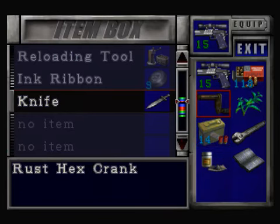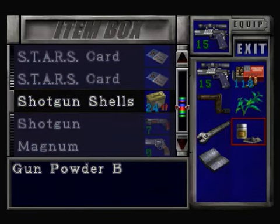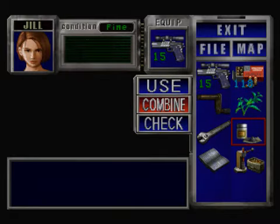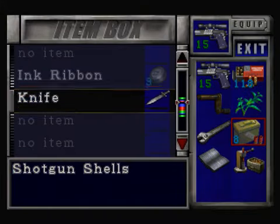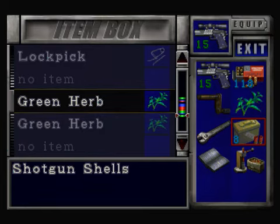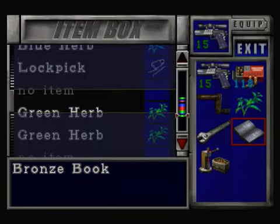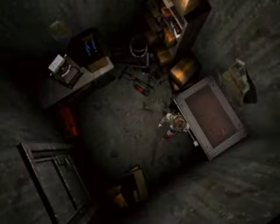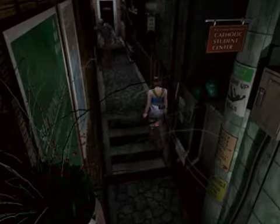Let's put the shotgun shells away — don't need them. Might as well use the loading tool and use these gunpowders. Eight now — that's nice, that means we're making progress. We're getting closer to the enhanced ammo. We're getting eight per gunpowder B now, which is quite good. That's 32 in total. Let's put the book away — we won't need that until the next video. Put the loading tool away. I'm quickly going to sort out the gas station, and then I'm going to get out of here. Zombies here now.